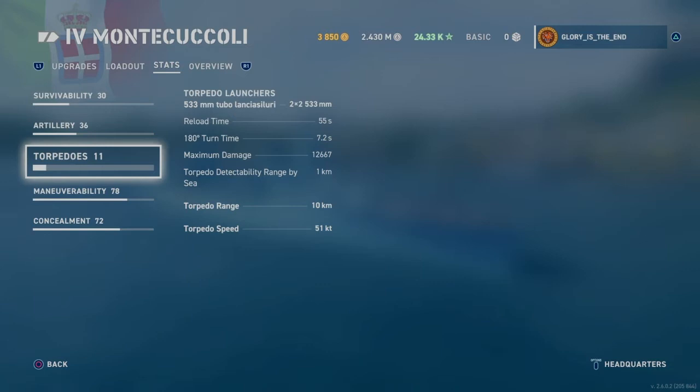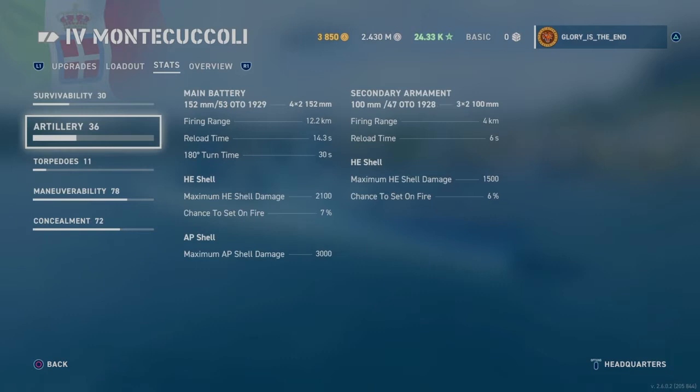Unfortunately it only has two dual launchers. While they will be dangerous, when you're only firing off two and they are very slow at 51 knots, that's not fantastic. Maximum damage of nearly 13,000, which is actually OK. Reload time of 55 seconds. Now being a cruiser, what does your artillery look like? 7% chance to set on fire — that's reasonably low. AP shell damage of 3,000, maximum HE shell damage 2,100.